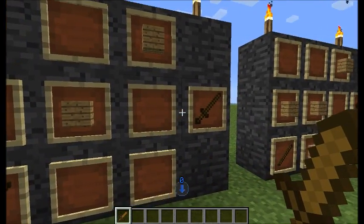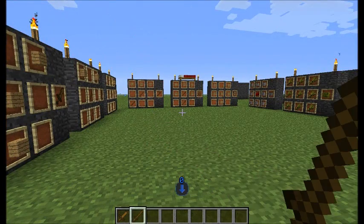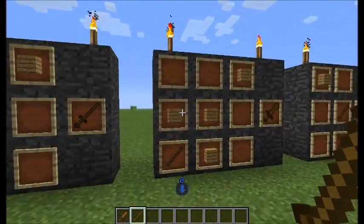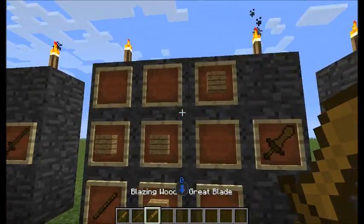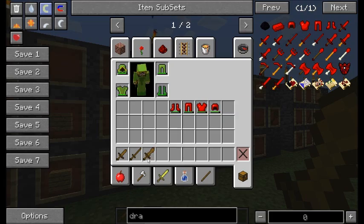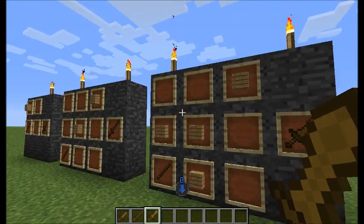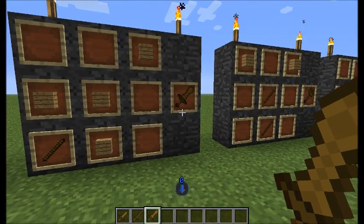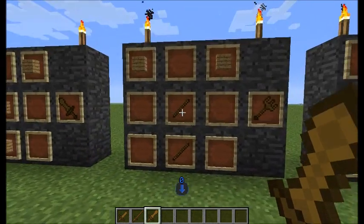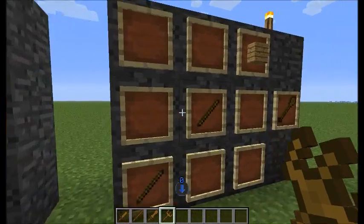Then there's a long sword which kind of looks like a rapier to me. Then you have the great blades — they're a little bit girthier. You can defend with all these weapons too, and there's tridents and spears.